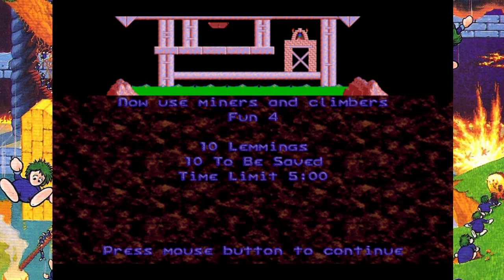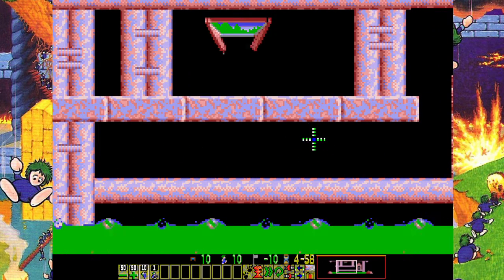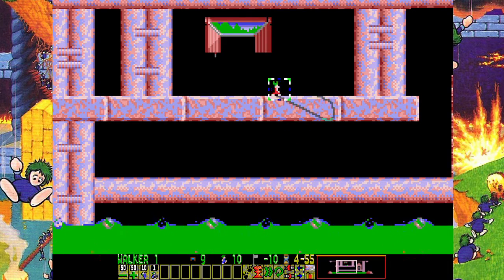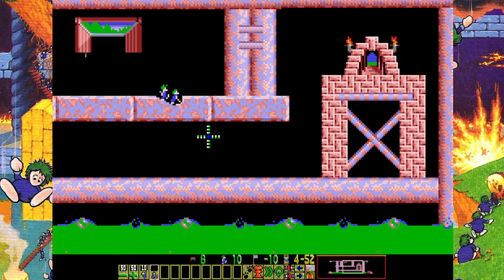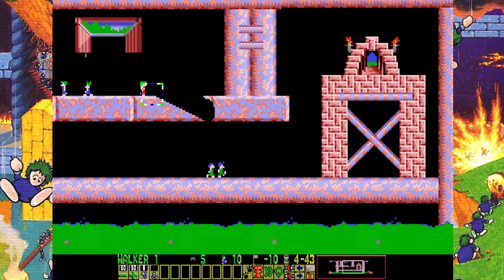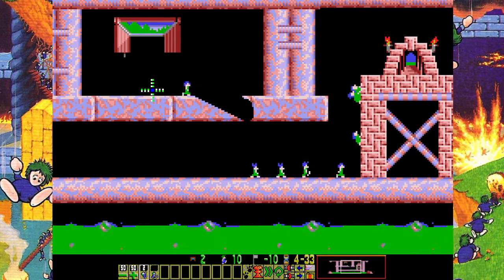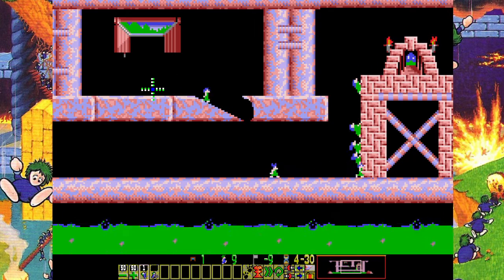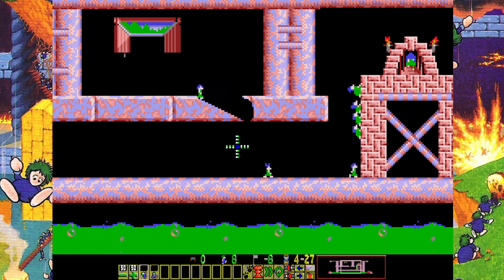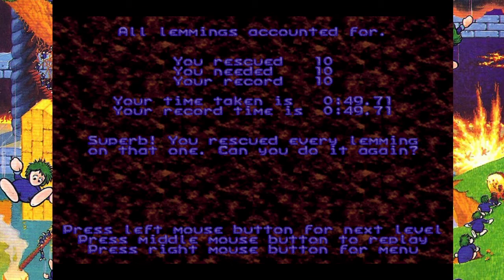Now Use Miners and Climbers. We have one miner — miners basically dig diagonally. There's no point in not making anybody a climber now, so we'll start with these two. We'll try and get everybody facing right as a climber. Climbers, as you can see, will climb up surfaces. They'll make their way to the exit. And that's everybody — we saved them all.